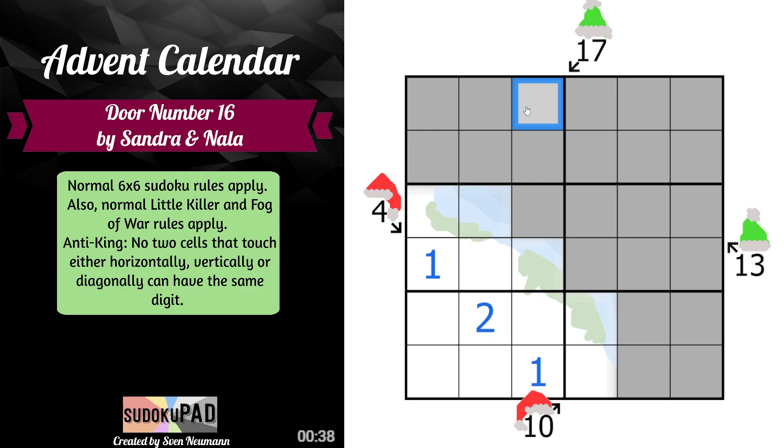The only way we can make 17 is with 6, 5, and 6. And because of anti-king, this becomes 6, this becomes 5, and this becomes 6.